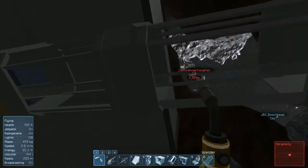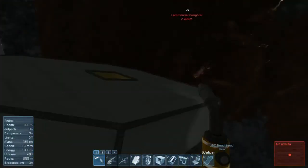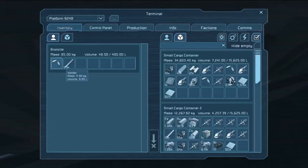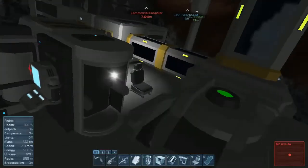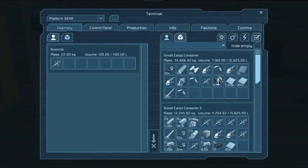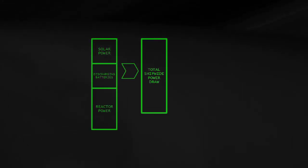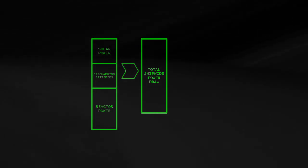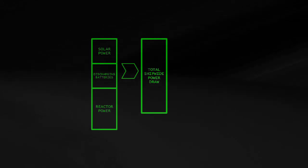Most cube blocks in Space Engineers draw electrical power at one point or another. Power draw is given in watts. Some draw power at all times, like gyroscopes in the conveyor system, while others draw power only when active, like thrusters or refineries. Each tick of the universe, the game adds up the power draw for all of the spacecraft's components. Then the ship attempts to meet the demand using solar power, then battery power, and finally by pulling power off the reactors, which consume uranium to generate power.